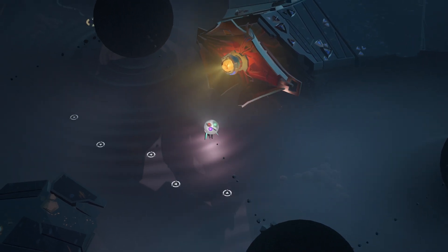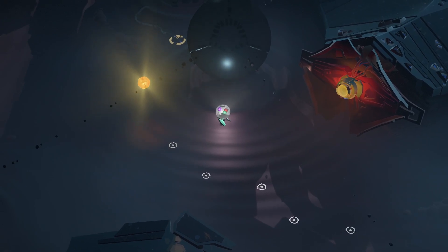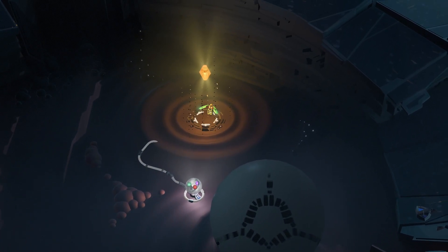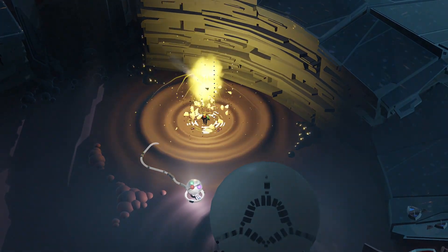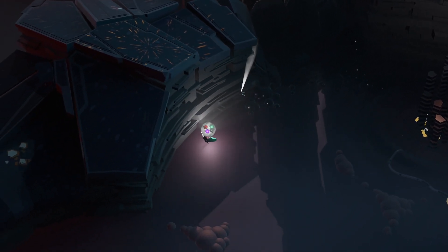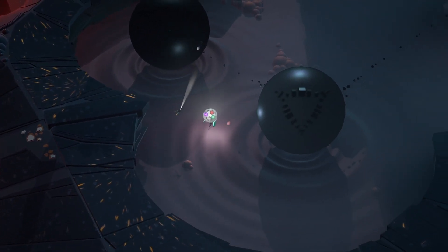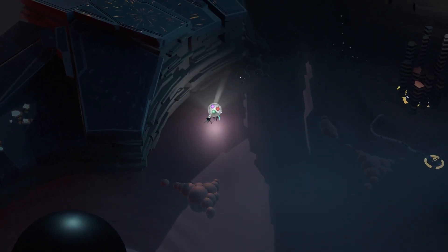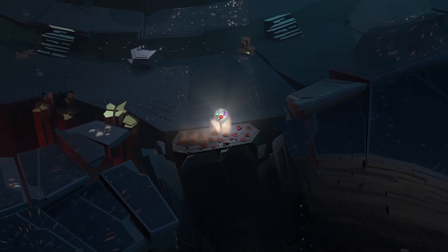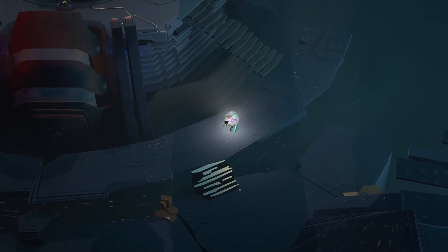So if the fifth marble has any real power at all, I guess you would call it illumination. Here's our monodrone friend, so now we should be able to exit the way we came in. So we gained the monodrone and learned about the illumination trait of the fourth marble. Let's see what we can do with those two things.